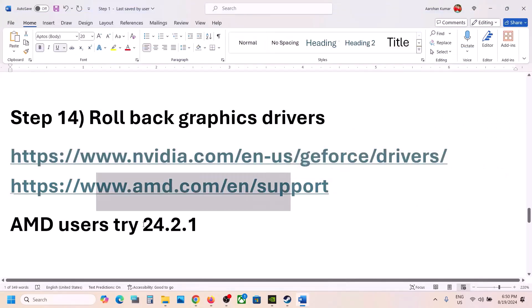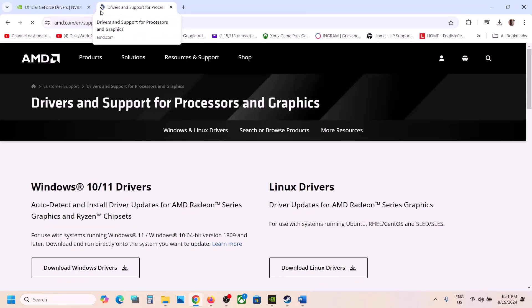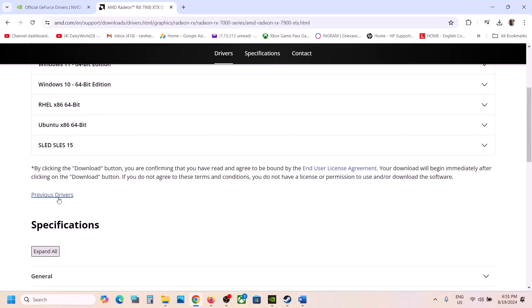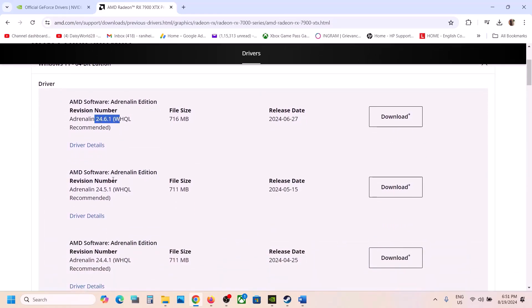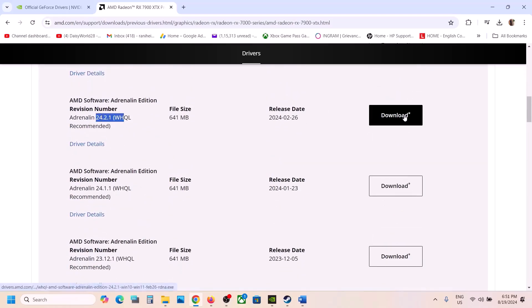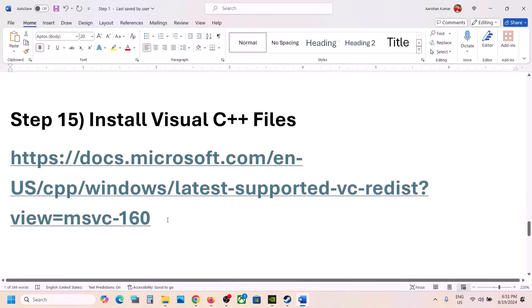For AMD users, rolling back to version 24.2.1 has worked for many users, so you can try that or a nearby previous version. First uninstall the current AMD graphics driver, then restart your computer. Go to the AMD website, select your graphics card from the list, click Submit, scroll down and click Previous Drivers, select your operating system, and download version 24.2.1 if available. Restart your computer after installation, then launch the game and check.